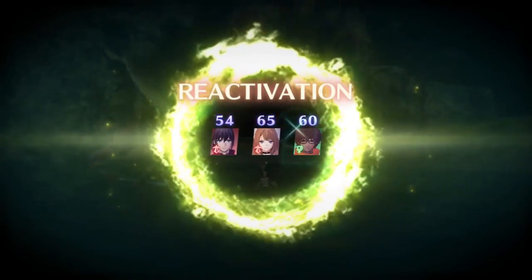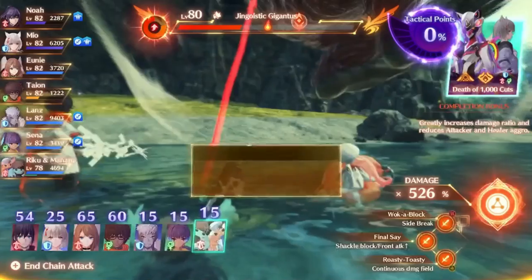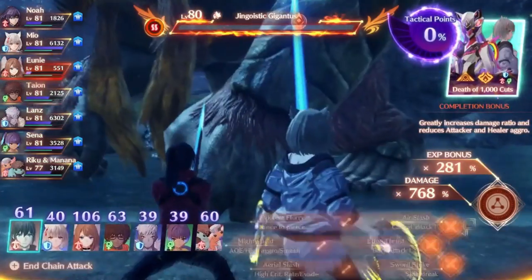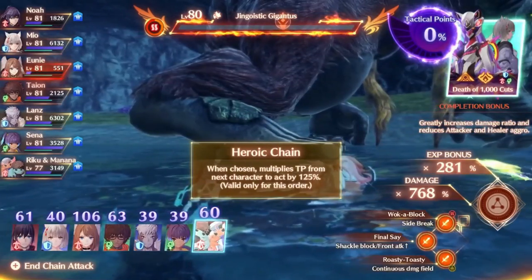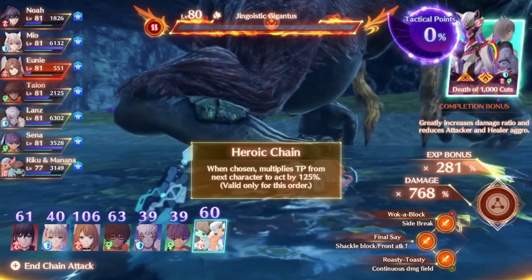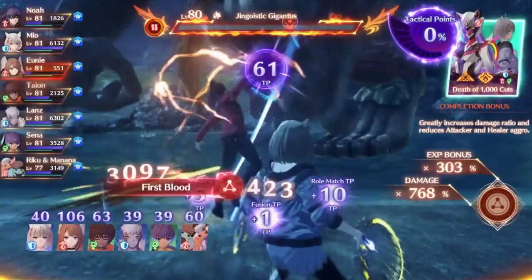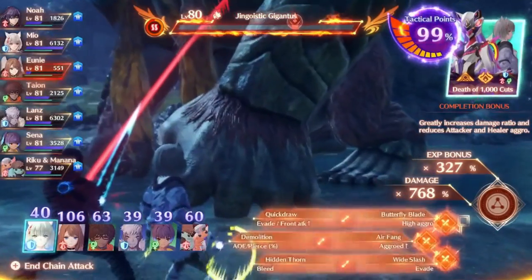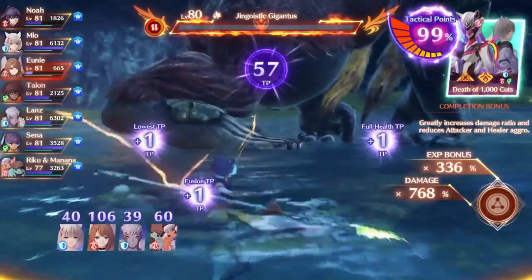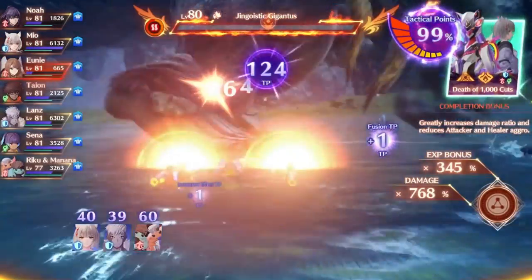The second method is using a chain attack normally and then using two Brave Orders from the same Ouroboros pair. So if you use Noah's order round 1 and then Mio's order round 2, you'd be able to use one of their Ouroboros forms for round 3. Using an Ouroboros order will instantly restore all characters, and using an Ouroboros will end the chain attack even if you still had gauge remaining. Fortunately, the rounds you use the two orders in do not matter as long as you use both — you can use Noah round 1 and Mio round 3, Mio round 2 and Noah round 3, or even Noah round 1 and Mio round 4. If during the fourth round — or third if you don't have a hero character — you use the second character of an Ouroboros pair and successfully complete the round, you will get the option to do a fifth round with that Ouroboros order, and all characters will be returned to you for this round no matter what, giving you the highest damage possible.